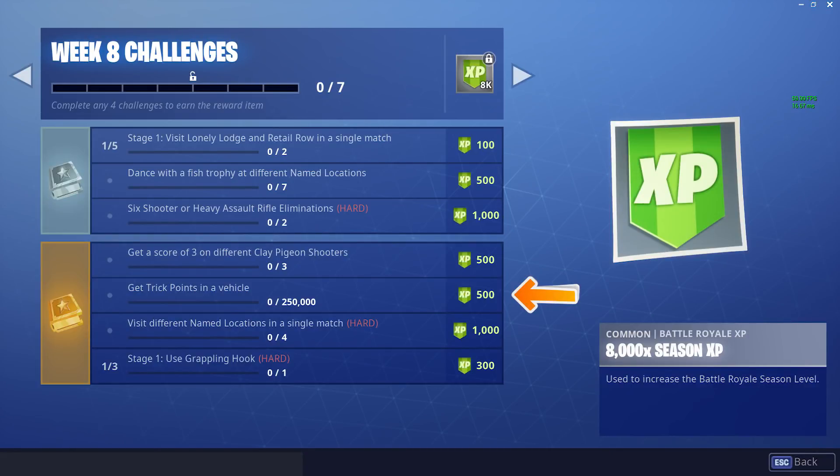Then we have Get Trick Points in any Vehicle. You've got to get 250,000 points — you don't have to get this in one go, just 250,000 in total. Find a Quad Bike or the Quad Crasher and just boost up into the air and try and do some flips. It won't take you very long at all.